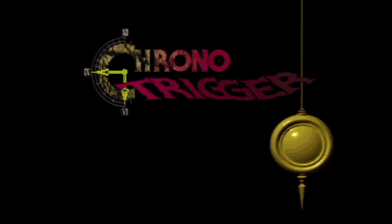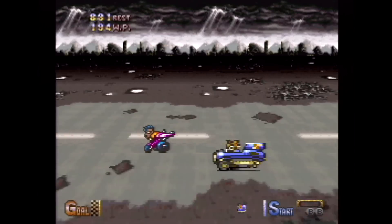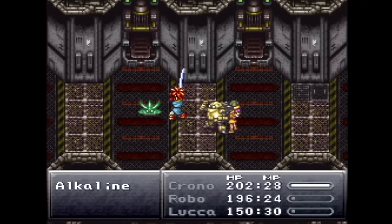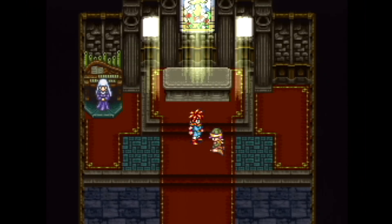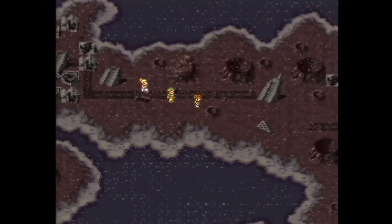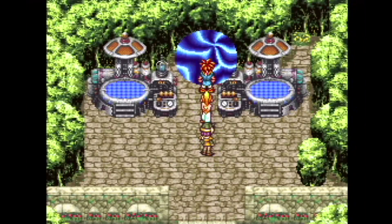Chrono Trigger for the Super Nintendo is one of the most beloved RPGs of all time. We don't really like talking about super popular games like this. Inevitably, somebody will get bent out of shape that we didn't like it in the same exact way that they did, but really, we can't leave this game out, and it's really good. Basically, your friend accidentally sends you back in time. After running around for a bit and restoring the proper way of things, you find out that something else is messing with time and will take over everything at some point. So you all band together to change the past and set things right. You can go to a bunch of different times, and it's fun to see the same place 400 years earlier, or even 1,000 years into the future.